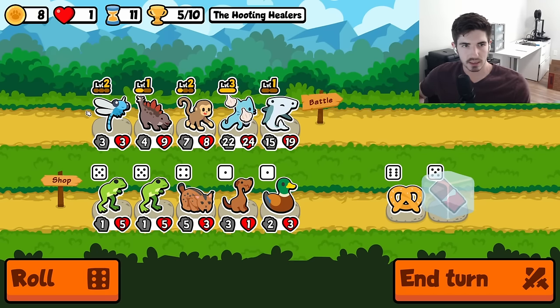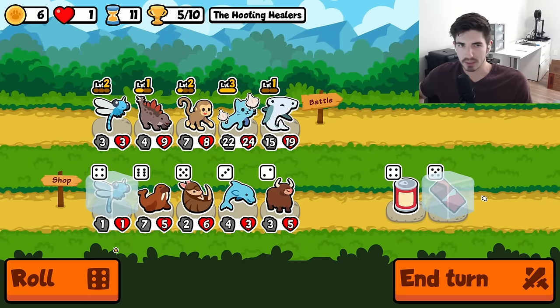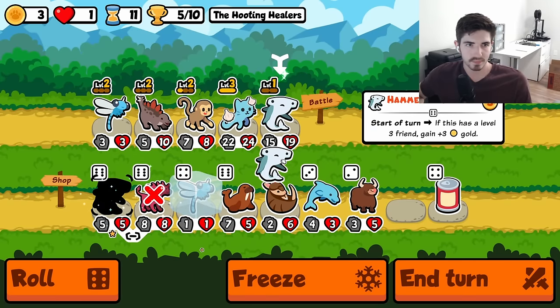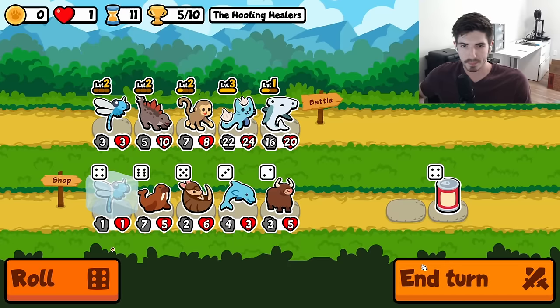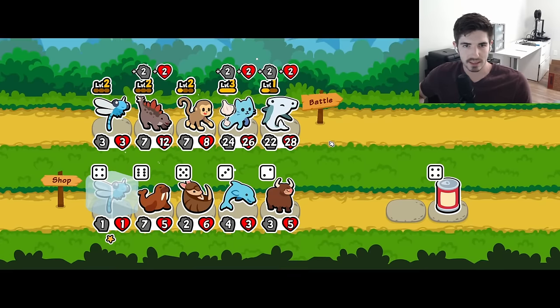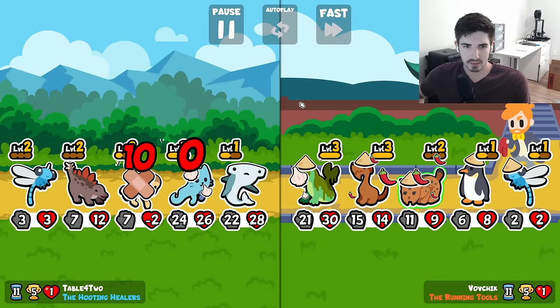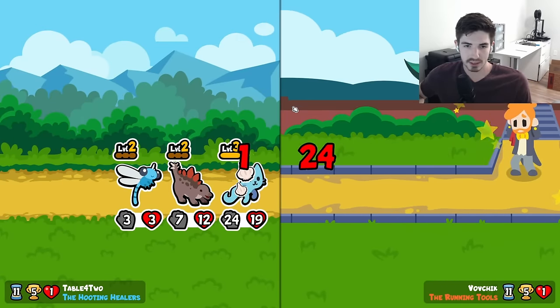Ghost kitten is preventing us from using the pretzel. Well, kind of — we can still use it, but it wouldn't be as good. I'm curious if this is scaling quick enough. Part of me feels like it's not, but part of me feels like it's really good against snipes. So if we just get a bunch of snipe teams, maybe we're good.